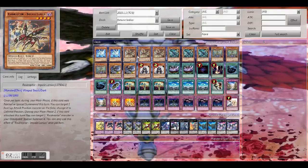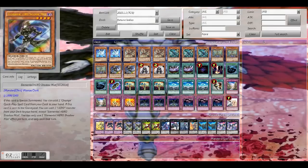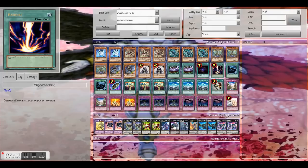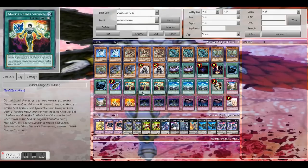Double Alias, triple Raid Raptor Impal Lanius, triple Vanishing Lanius, triple Mimicry Lanius, double Shadow Mist, double Monk, double Magic Planner, one Alert Darkness, one Regeki, double MST, one Burial from a Different Dimension.